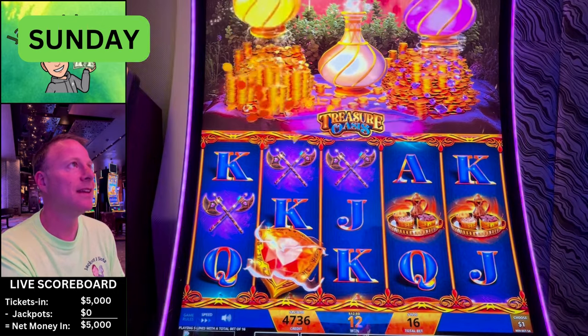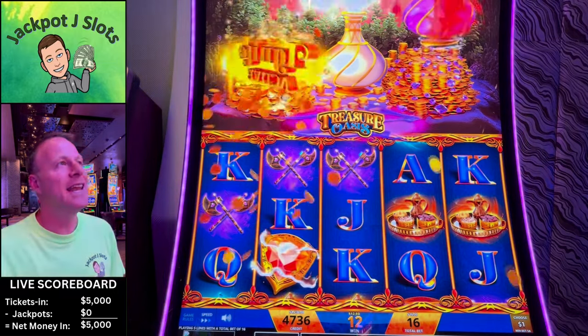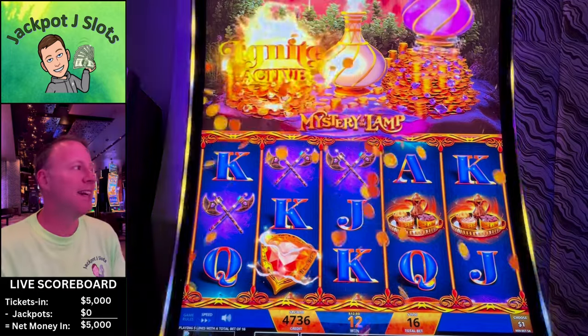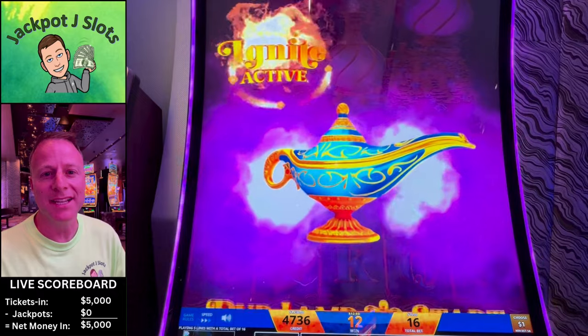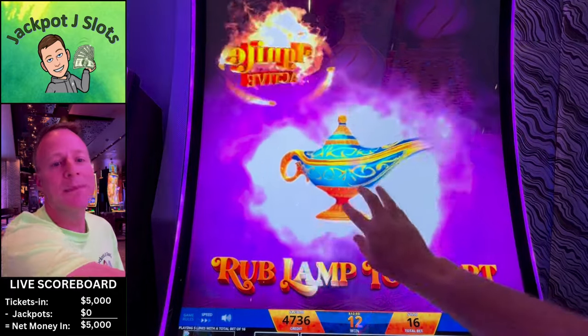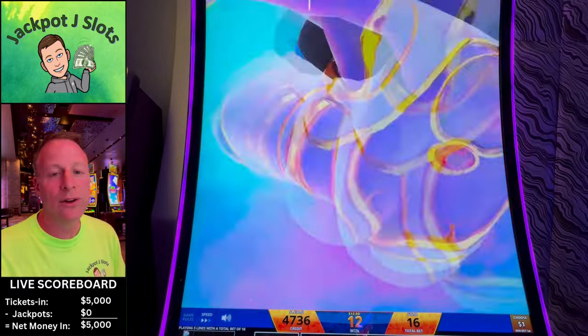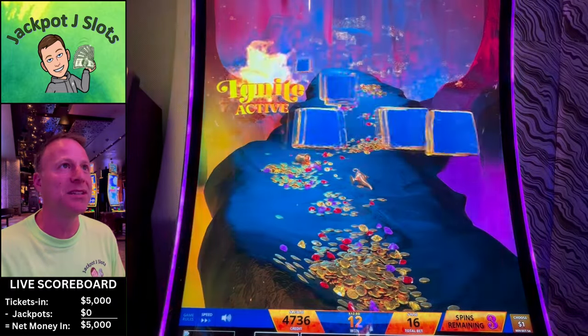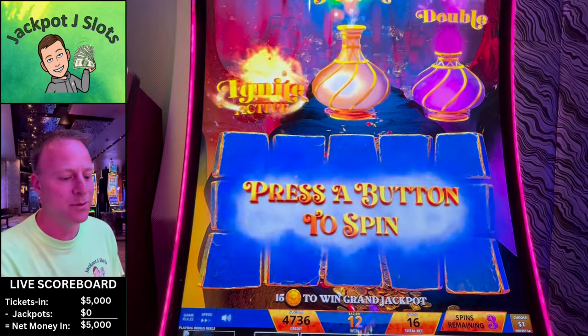Do it again. There we go — now when you get ignite or double, we're going to get the small board here in a second. I'll rub the lamp and show you. We get the small board, we can still crack the other two lamps, we can still get the multiplier, and we can still get the jackpot, which is what we really want.